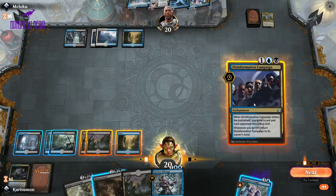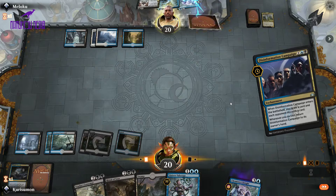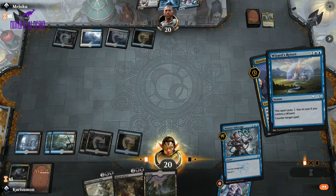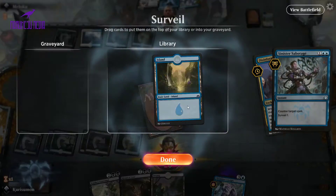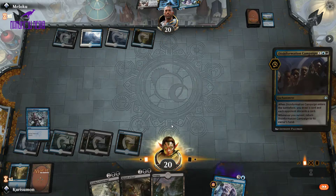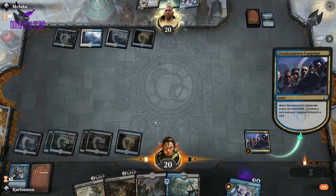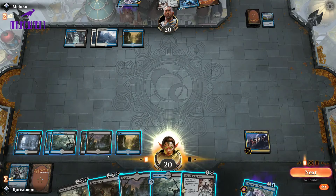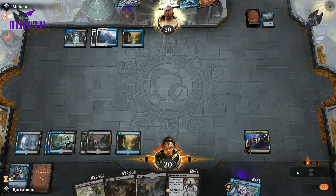Let's play out this tapped land and Thought Erasure them again. Definitely going to get rid of Chromium. So they drew their fourth land. Let's play our land and then Disinformation Campaign. That prevents them from casting Chemister's Insight this turn — we'll counter that as well, so we'll get two cards out of this exchange. They'll probably discard Chemister's Insight so they can cast it later. I'm going to hold back and cast Chemister's Insight at the end of their turn.